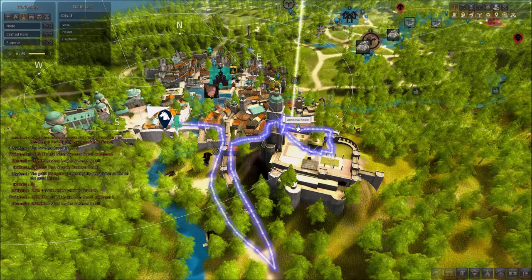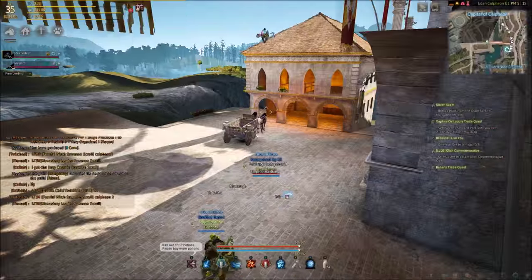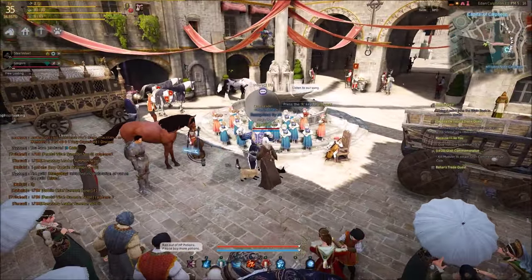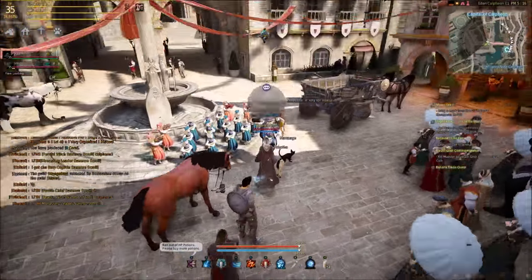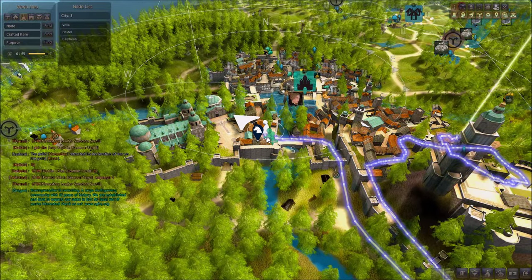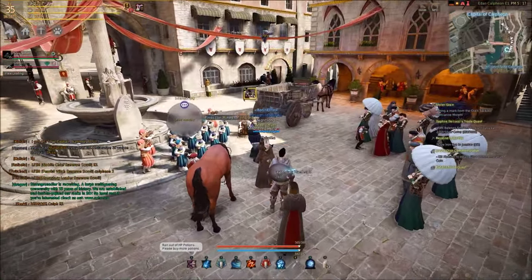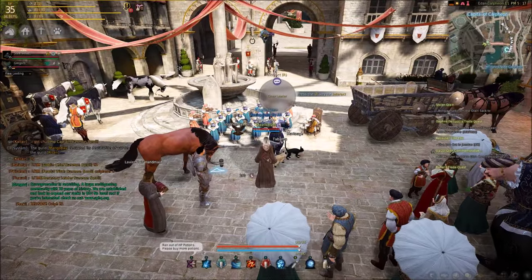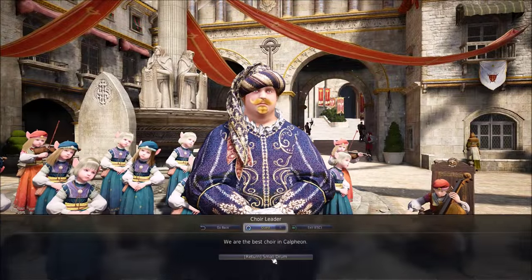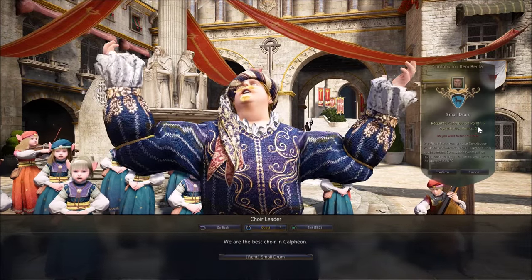She is right up inside of here, and she can also rent you the flute. To get the drum in Calpheon, you have to find the choir leader in front of this cute little choir. He is right here in this little courtyard in Calpheon. You can't do an NPC search for him — he doesn't show up. He's just labeled choir leader. You talk to him and you can rent the small drum for two contribution points.